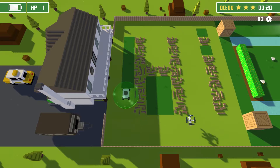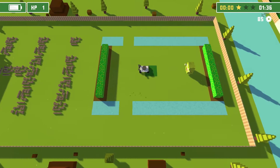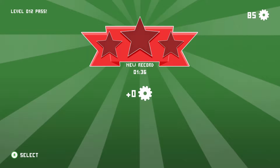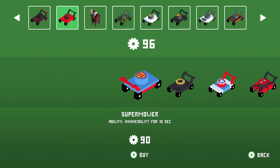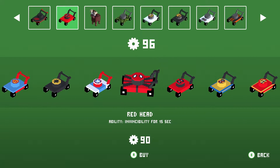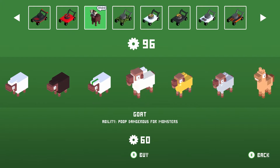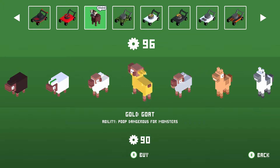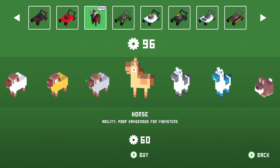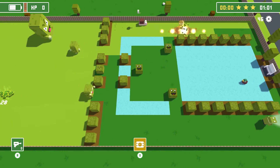You can also collect cogs during the levels, and after you complete a level, depending on your performance, you get a 1 to 3 star rating, and you can receive more cogs depending on how you did. These cogs can be used to buy customisation for your mower. The best of the customisations being animals, such as cows, rabbits, snails, or even unicorns. The best thing about the animals is, instead of laying a mine, you lay your poo.